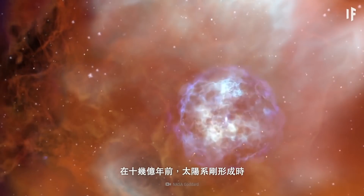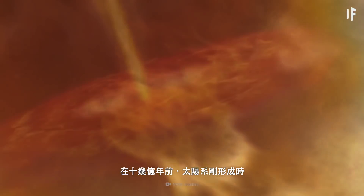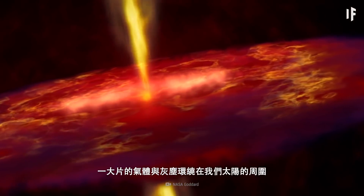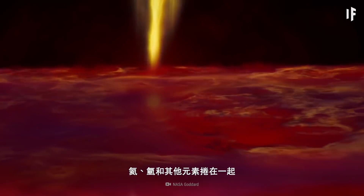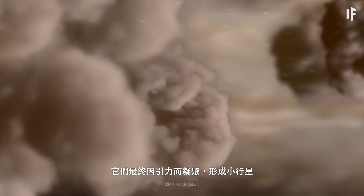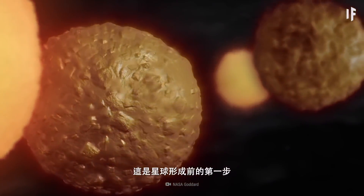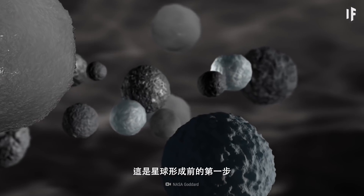During the formation of our Solar System, billions of years ago, a giant disk of gas and dust circled our young star. Hydrogen, helium, and many other elements swirled. Eventually, gravity lumped these particles together to form planetesimals. This was the first step on their journey to becoming planets.